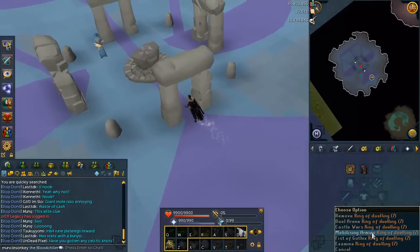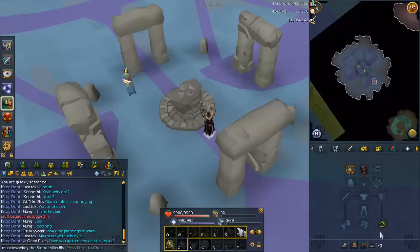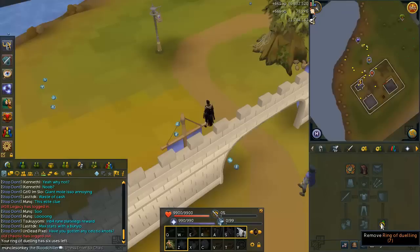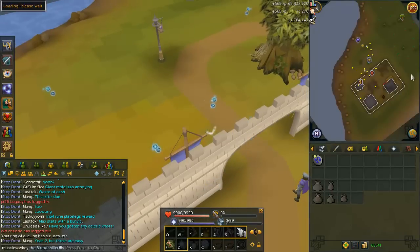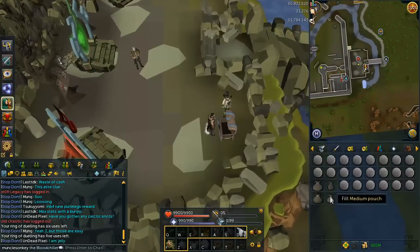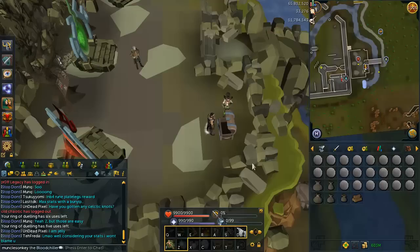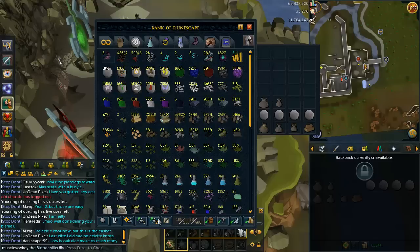I've been exploring some skilling money-making methods for tomorrow's video. The best non-combat methods I've found so far are: using magic to tan dragon hides, using hunter to catch grenwalls with the grenwall tickets from Big Chinchompa, and runecrafting. If you know any other really good non-combat money-making methods, let me know and they could end up in tomorrow's video.